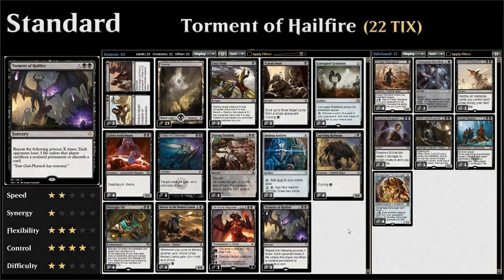Hello and welcome to another episode of Friendly Friday, a weekly series where we take a look at a budget standard or modern deck. This week the patrons of the channel suggested and voted for a deck built around the card Torment of Hailfire, which is an interesting one from Hour of Devastation.